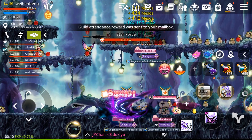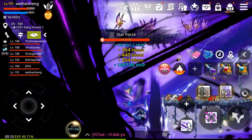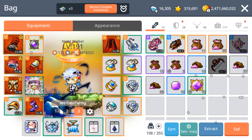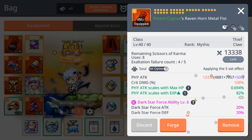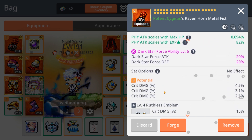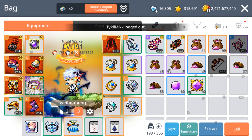Since the last video I've actually leveled twice — I'm level 191 now. Some updates on my equips: my weapon actually has three lines of crit damage from the choice cube. I'm not sure if I covered this in my previous video but I'm so happy about it.